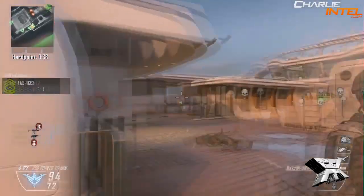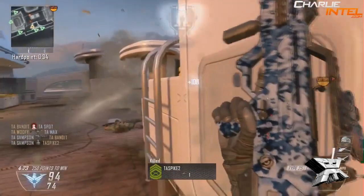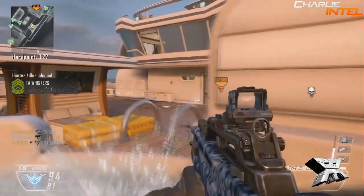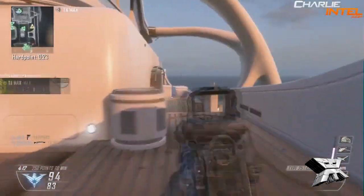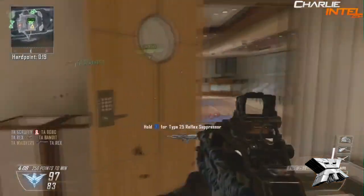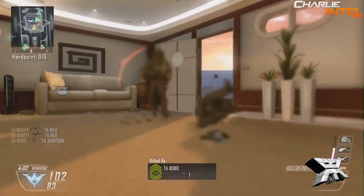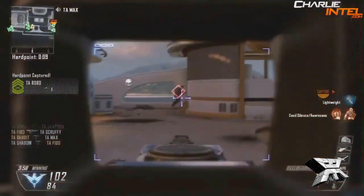Let's get down to the Type 25. The gameplay for this one was not really impressive — I'm going to be honest, the player only got like one or two kills and was mainly just walking around with it. The name is similar to the Type 95, but based on what we've seen in gameplay, it's not really alike in style. The magazine size is 30 rounds, it has low recoil, and the fire mode is automatic.